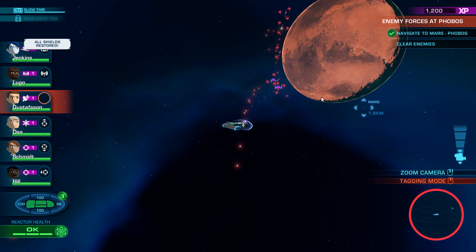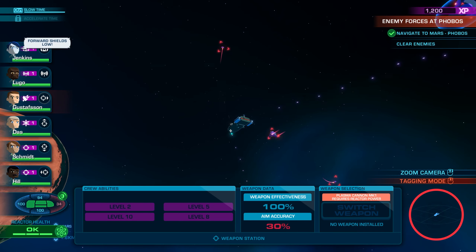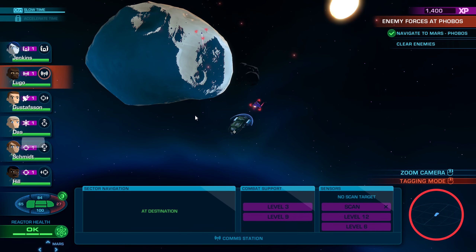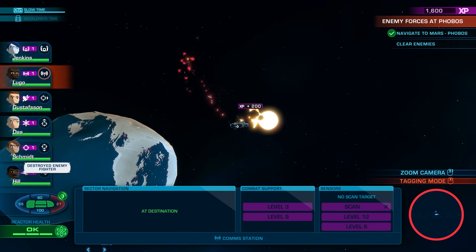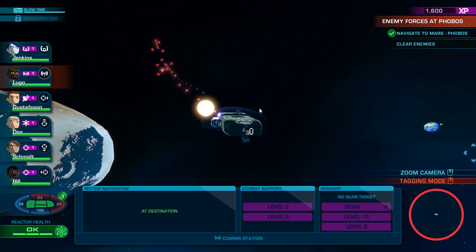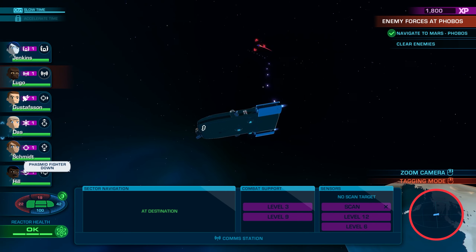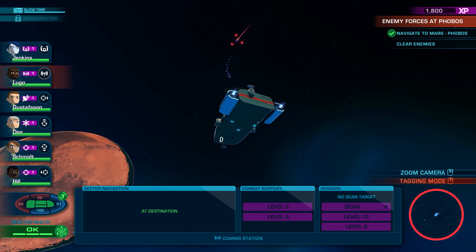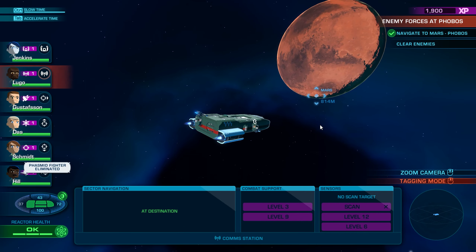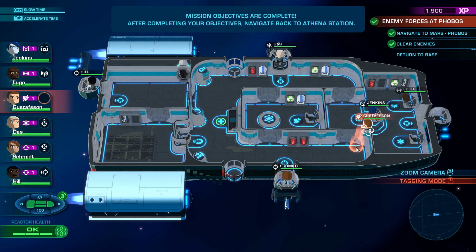Now we're turning. Shields are at 100% — let's restore gravity and get Gustafson back. More fighters incoming. There's no one in front of me so I don't see any reason to keep someone there. Shields are getting low, but they're not attacking me there. Phasmid fighter eliminated. Mission objectives are complete — after completing your objectives, navigate back to return to base.